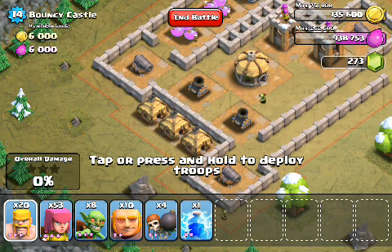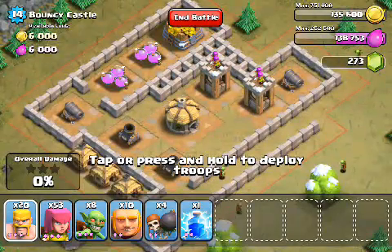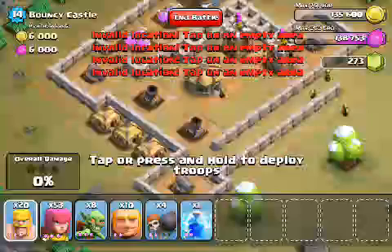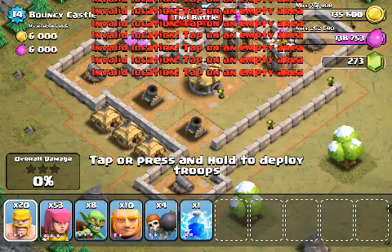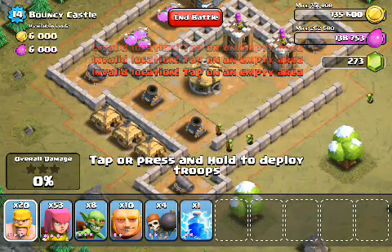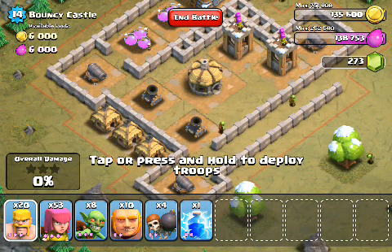Why don't we want goblins? Goblins are simply going to run away too fast - they're probably going to go after the defenses, meaning they'll run straight through this hole, come right through here past the mortars. And as soon as they walk across the mortars, if they're not dead from the traps or the cannons, the mortars will lose target on them because the mortars have a minimum range.